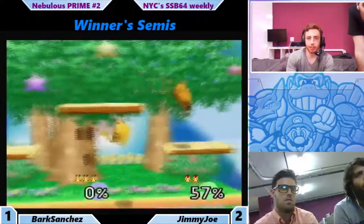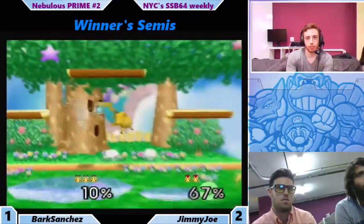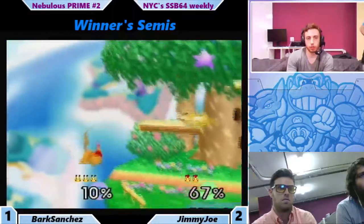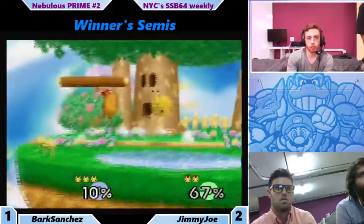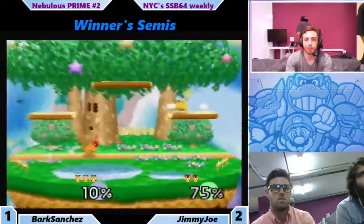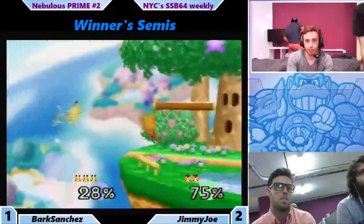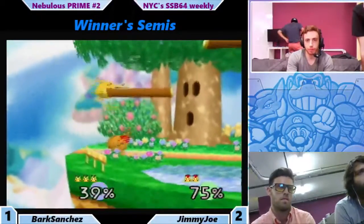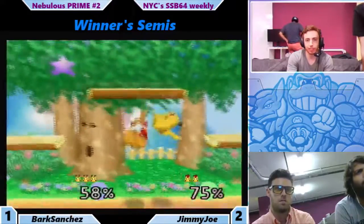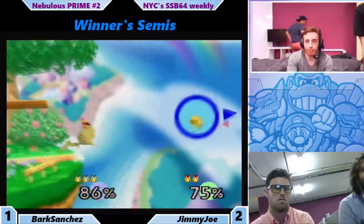Goes up high. Bark quickly runs over it. Nice up air by Bark — very good spacing tool. Nice reading of the drop to the bottom by Jimmy Joe, gets those up tilts. Goes for neutral air, gets that back air in there.